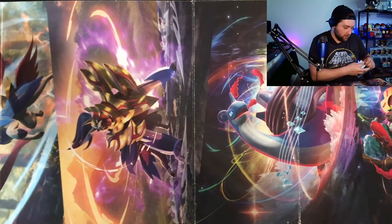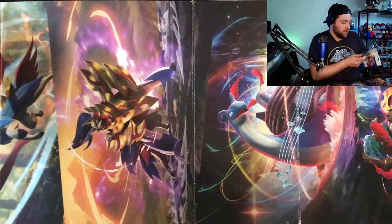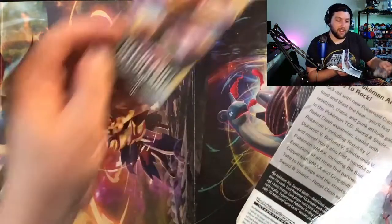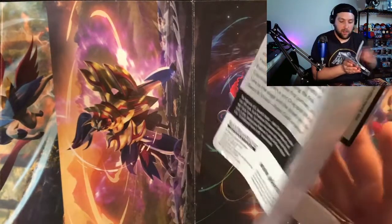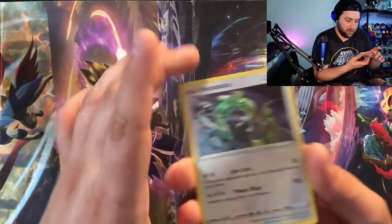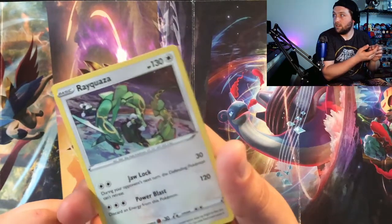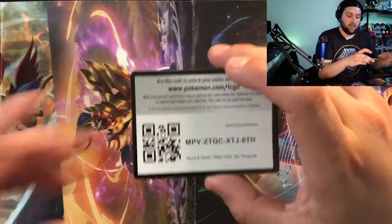At least we got the Rayquaza promo. I do like Rayquaza — we pulled a Rayquaza EX in another video, which should be linked at the end. We opened one Roaring Skies from a mystery box and happened to pull the Mega Rayquaza EX on the very first try, so I was very happy about that. Getting the card out of here is a hassle. But that holo is really really nice — it's got a very cool shine with stars and bubbles around it. Rayquaza is just an awesome Pokemon.